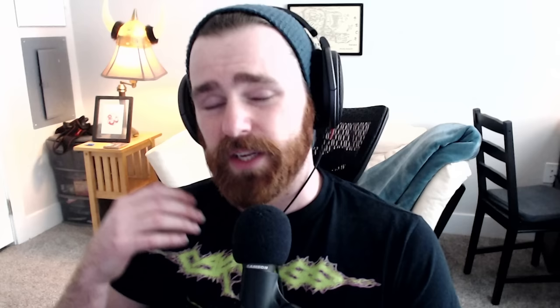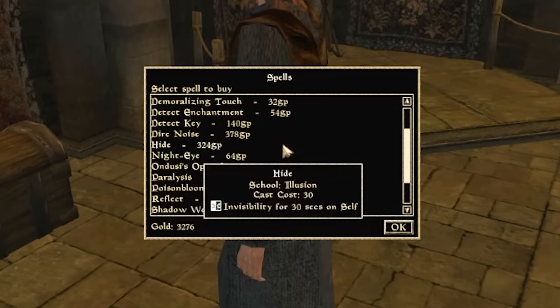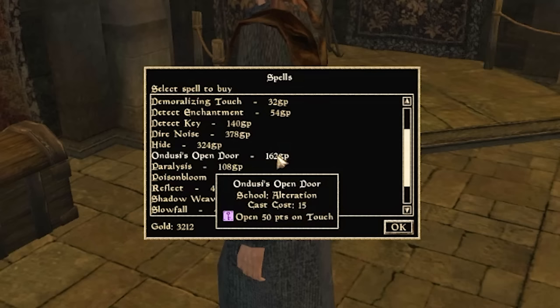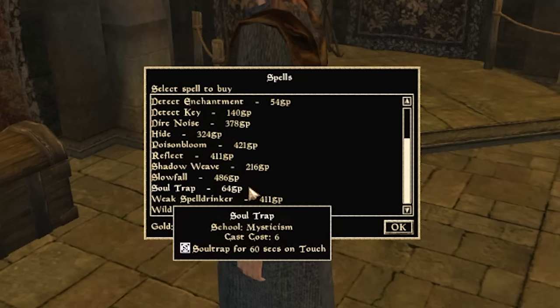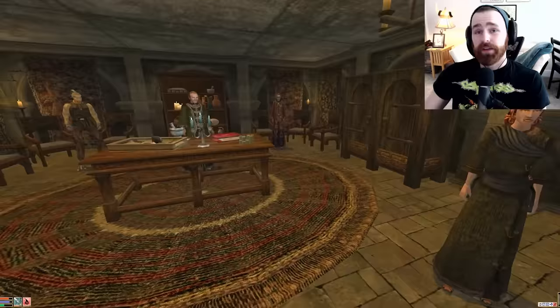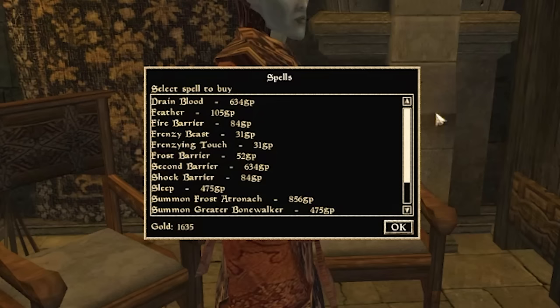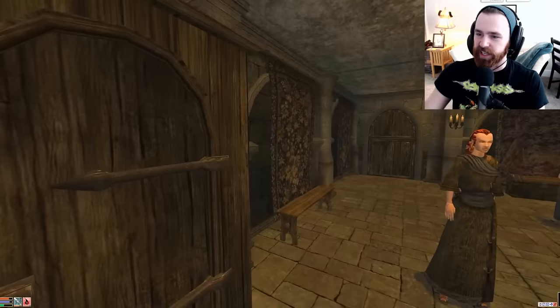In Sadrith Mora, first talk to Ariel: grab Night Eye (awesome for roleplay), Open, Paralysis (incredible for enchanted weapons later), Soul Trap (to buff enchanting), and Wild Levitate. If your Spellsword version includes conjuration, Ulaini sells excellent starter conjuration spells: Frost Atronach, Greater Bonewalker — the pain of all pains, but this time you'll be inflicting it on others.